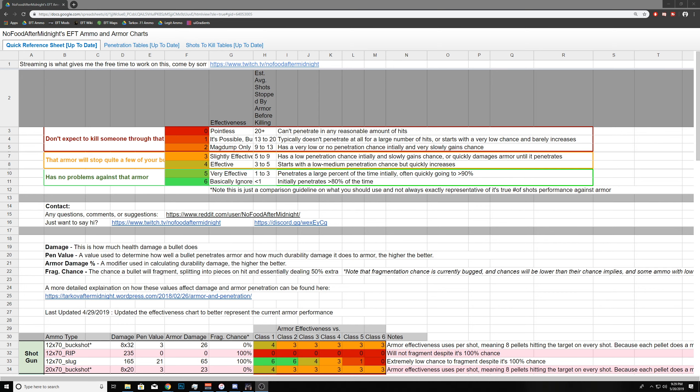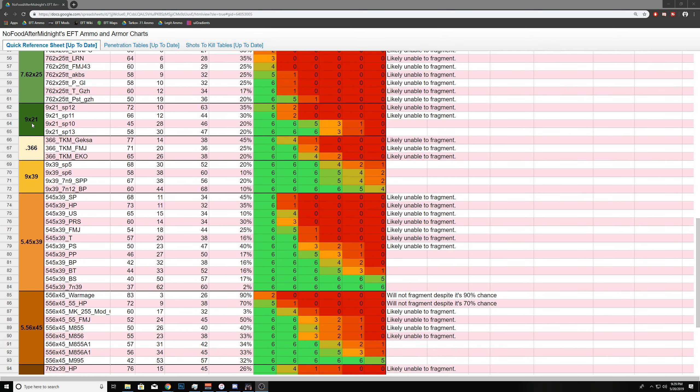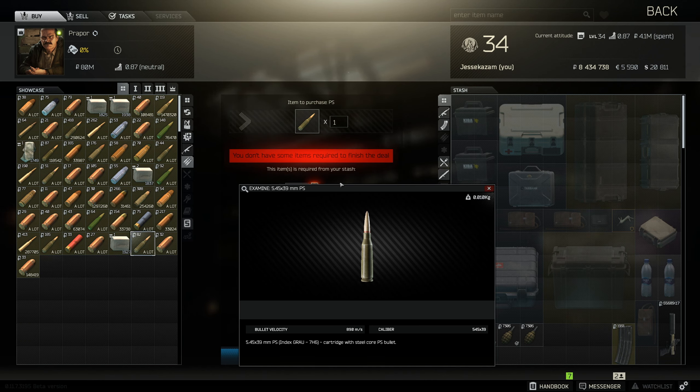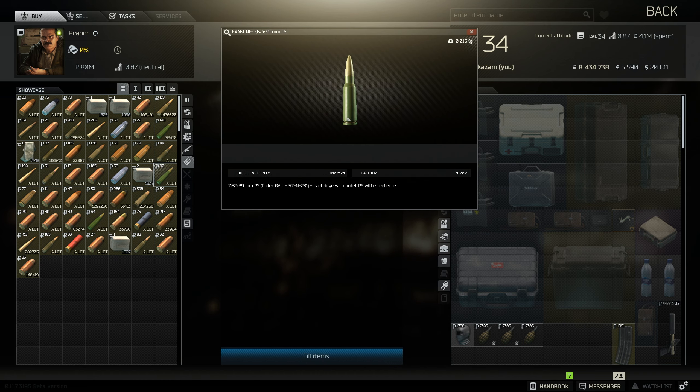The second tip for today is learn the ammo. Another link I'm going to drop down below is to some player-created ammo charts. It might seem a little confusing and spreadsheet-y, but it's really important to know what ammo is valuable in the game. There's a ton of different ammos that all have varying degrees of armor penetration and flesh damage. As you progress and start coming against players wearing higher tier armor, it's really important to know what ammo types will penetrate that armor. Otherwise you might be mag dumping into a guy and he's just tanking it.